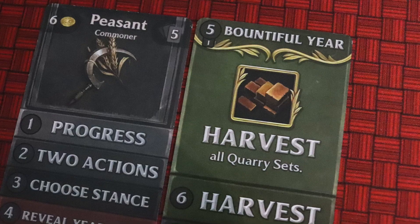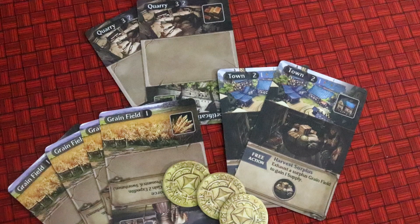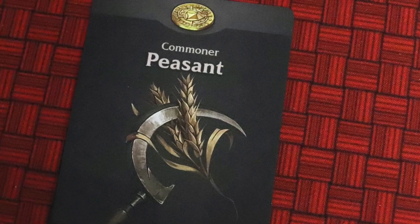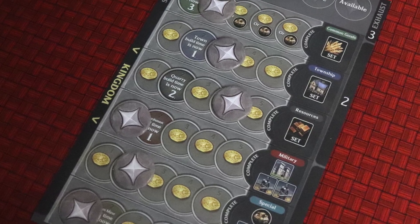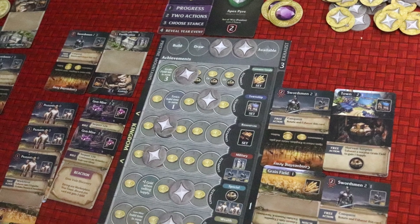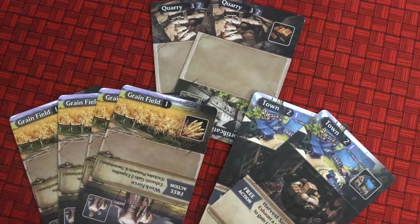Step six is harvesting. You've been making sets, and here you'll get coins for all your completed sets — one coin for four grain fields, for example — with extra coins if you chose the income stance in step three. Step seven: simply flip your rank card to get ready for the next year. At the end of the decade, you'll earn achievements for your sets, hopefully moving up the tracks, and then move on to a new part of your kingdom to build, discarding your sets and building new ones in the next decade.